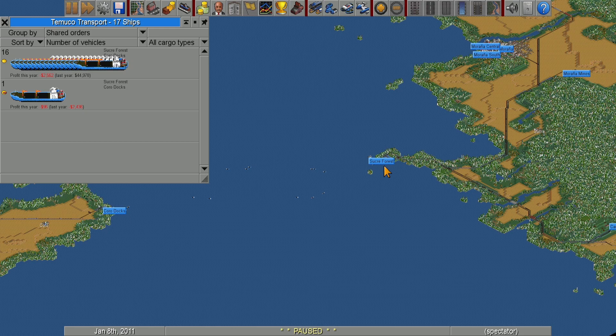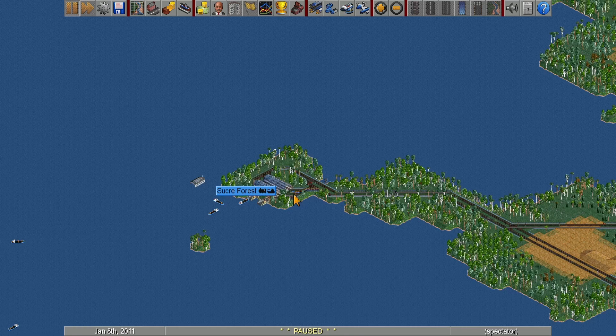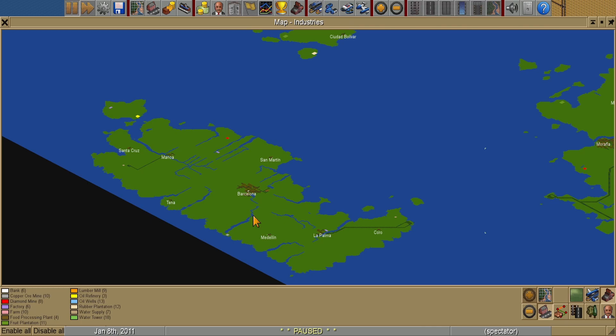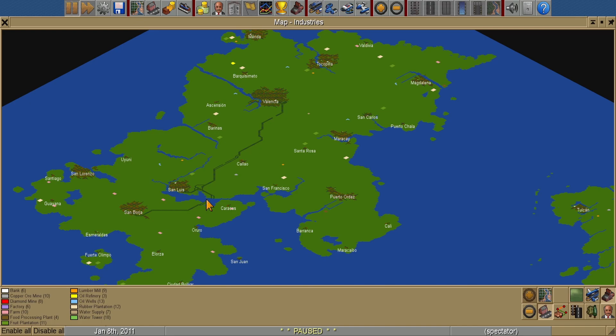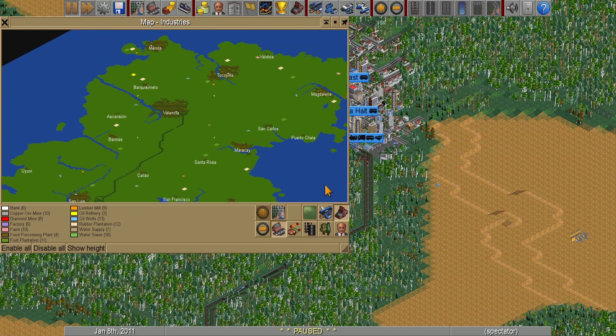Sucre Forest and Coro Docks — very straightforward, just hauling wood through and through. Copper ore also goes to the same spot. On the wider map there's also some water delivery to a town, and a bit of little passenger transit to get some money in early. Makes sense.